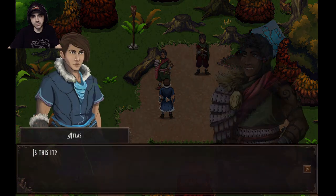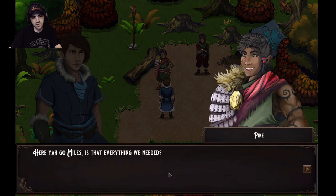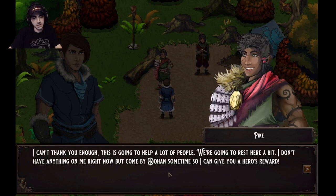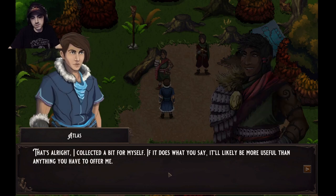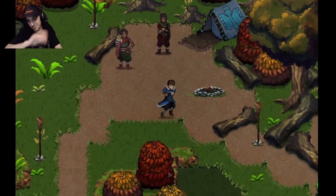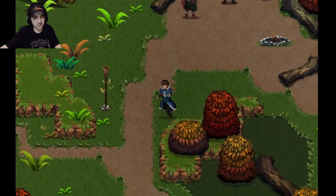We made it back to the brothers at their camp. 'Is this it?' — 'I'd say so. Here you go, Miles.' Miles is happy. When asked about a reward, I declined and kept some of the herb myself — Lilith could find use for it. So we took some of the herb and said keep the rest.